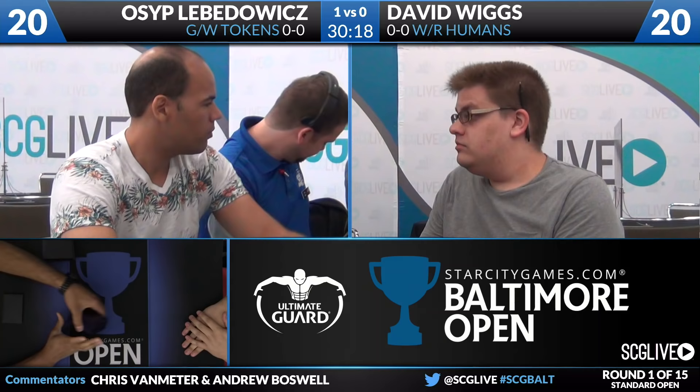For game two, David is going to be on the play but goes back to find a good six. Osep has a big smile — looks like he's going to keep his opening seven. He certainly brought a deck prepared to beat White-Red Humans. A lot of Green-White decks don't play Tragic Arrogance in the main. In the current environment it's almost all aggro decks, and having Tragic Arrogance in the main is a phenomenal metagame call that's going to give you a much better win percentage against a deck like White-Red Humans.